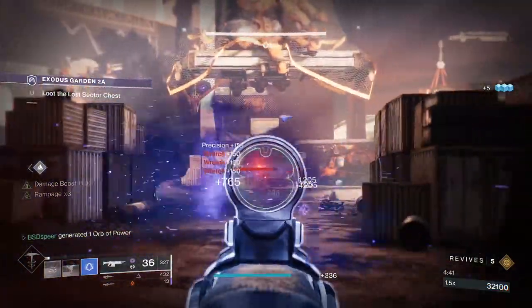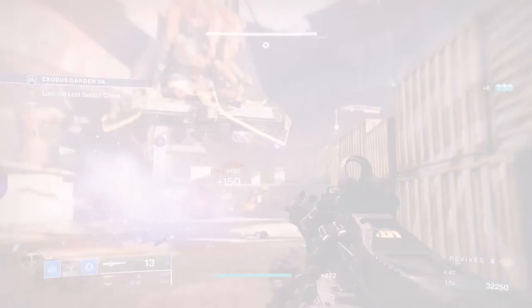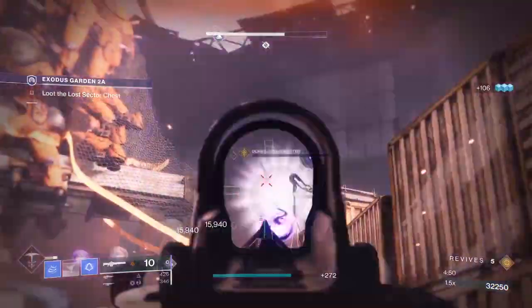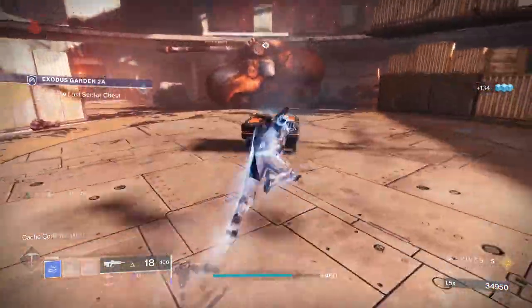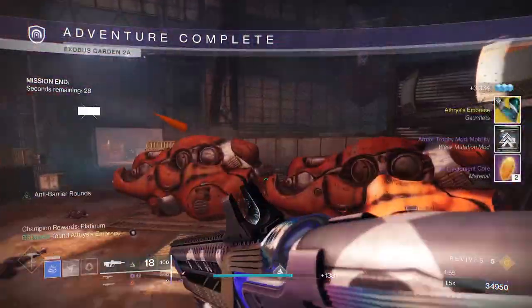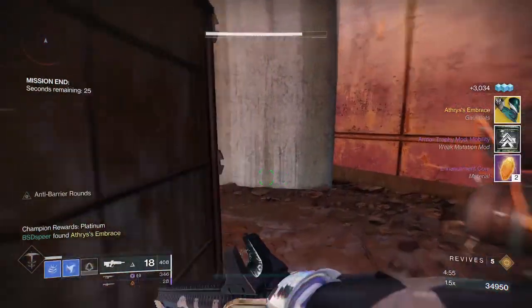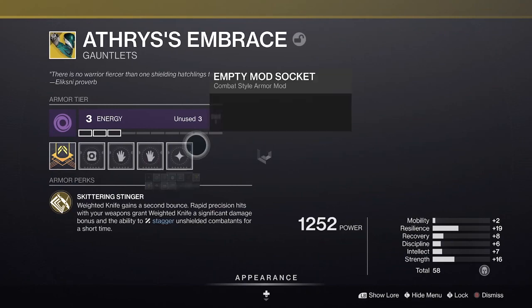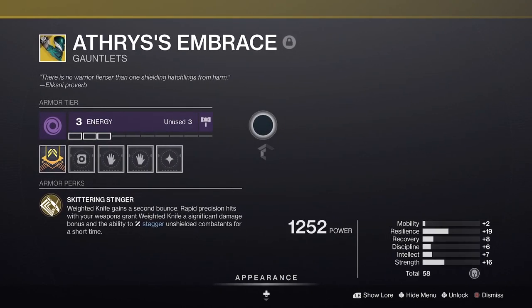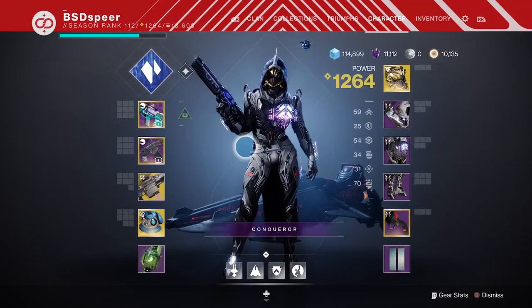Today I'm going to be showing you how you can farm the Exodus Garden 2A lost sector. This is the 1250 legend lost sector on the Cosmodrome. I'm going to go over the easiest way and tips I can give you to help farm this. I did this about three or four times and was able to get the brand new arms to drop. If you enjoy this video, remember to click subscribe and ring the bell.